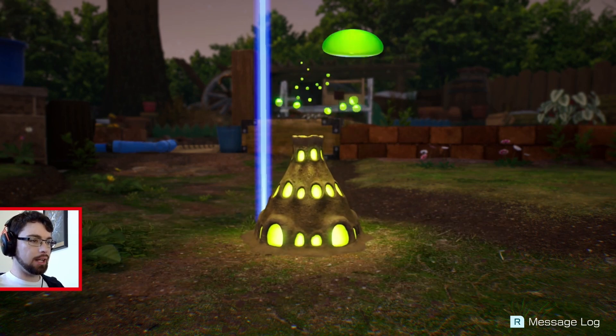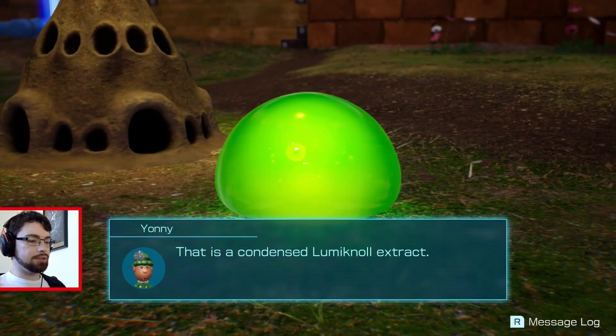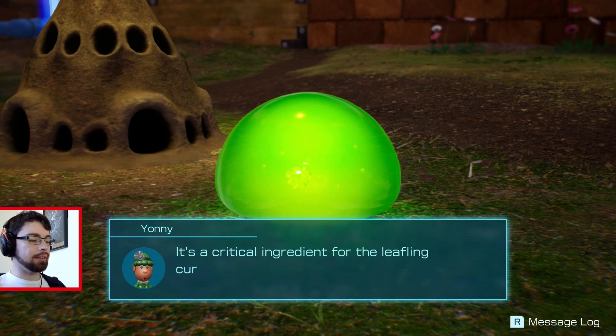Unless — will I get more based on how many things I made? How many Glow Pikmin I got? That is a condensed Luminol extract, very high in decorative enzymes. I believe we should call it Glow Sap. It's a critical ingredient for the leafling cure. Gather with care, new blood.